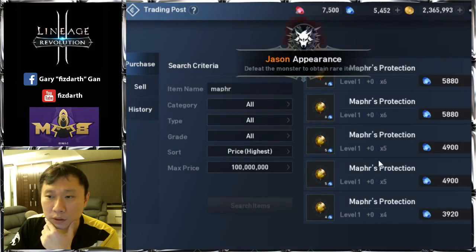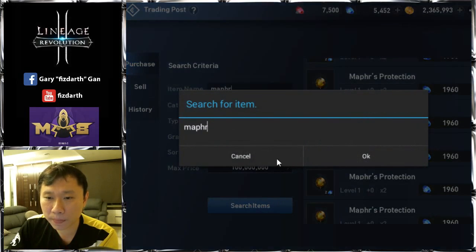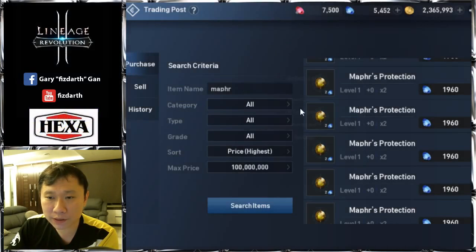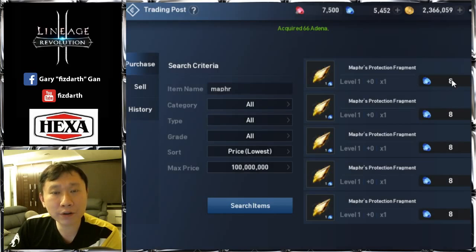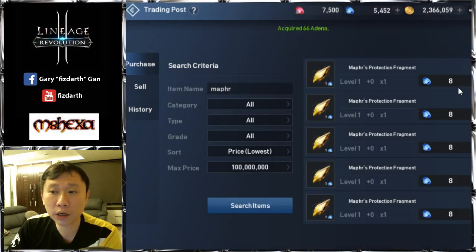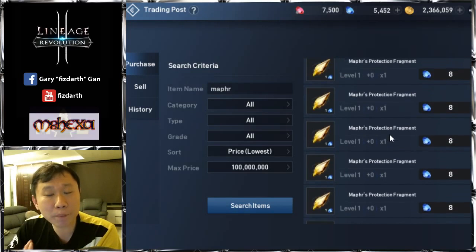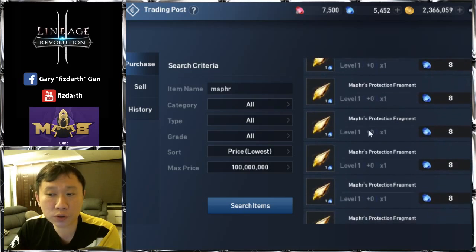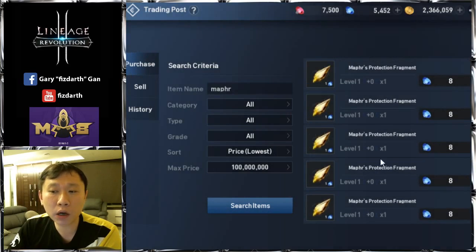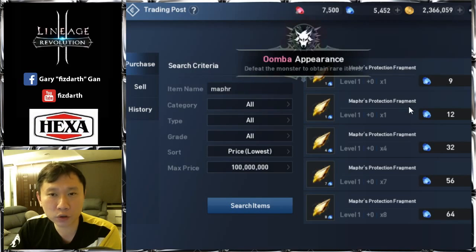One fragment costs 8, so 100 fragments cost 800. For those who want map stones, buying fragments is much cheaper than buying the stone directly. That's why a lot of people buy map fragments rather than the stone itself.